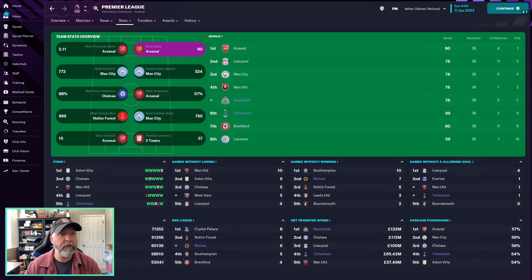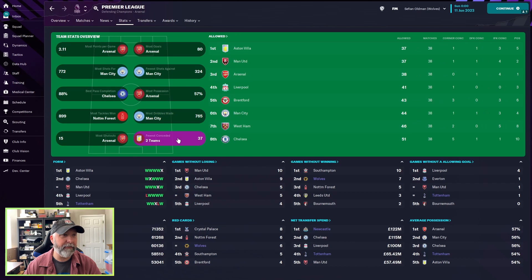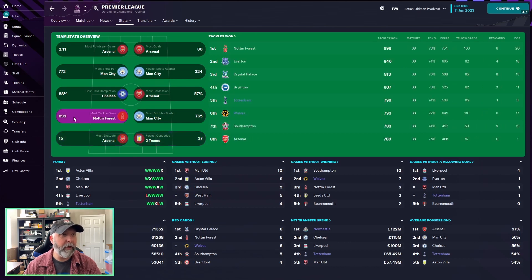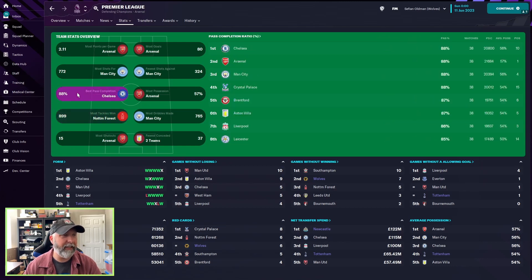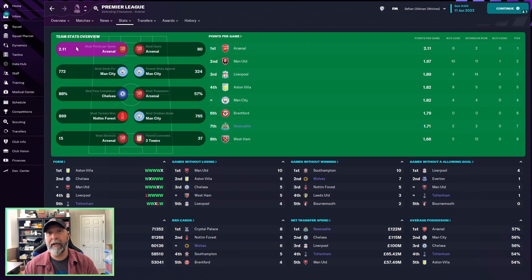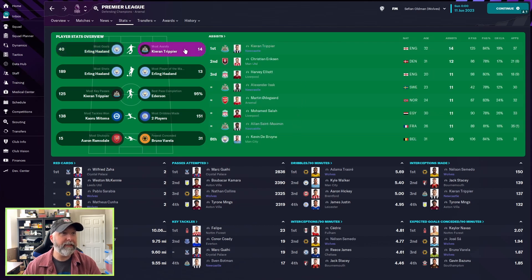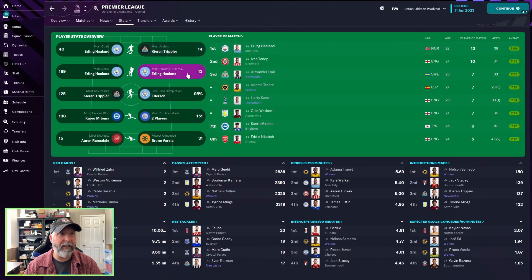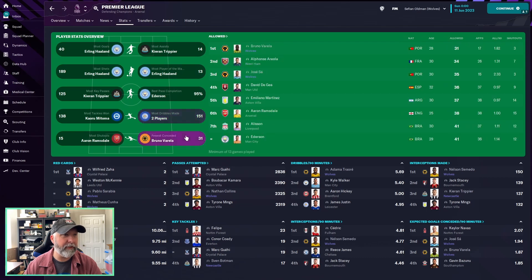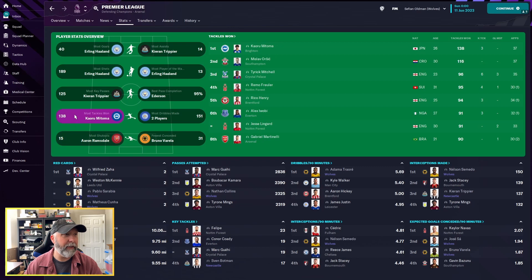Most goals: Newcastle and Tottenham with 76 and 69 respectively — not too bad for Tottenham given their table position. Tottenham leads in possession and has 11 shutouts in eighth. Wolves concede a tough 7.93 passing rating. Newcastle and Tottenham lead for most shots. Defensively, Wolves show decent tackle numbers. In key passes, Trippier leads the charts, with Isaac and Saint-Maximin also featuring. Bruno Varela contributes for Wolves in the fewest conceded category, and Hugo Lloris and Nick Pope both make the shutout list with 11 and 10.